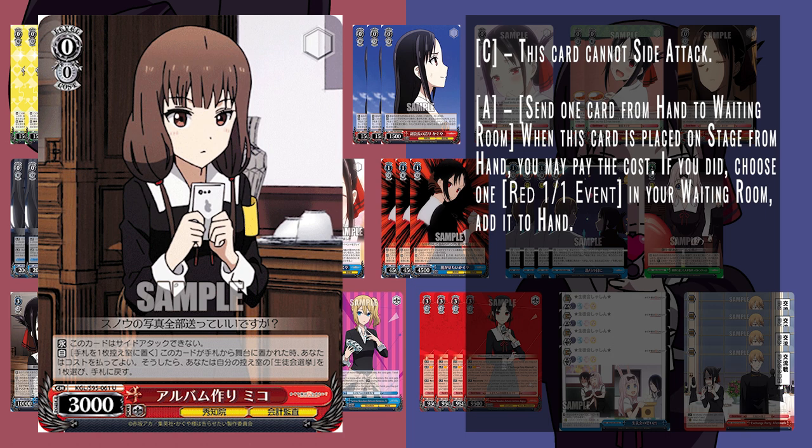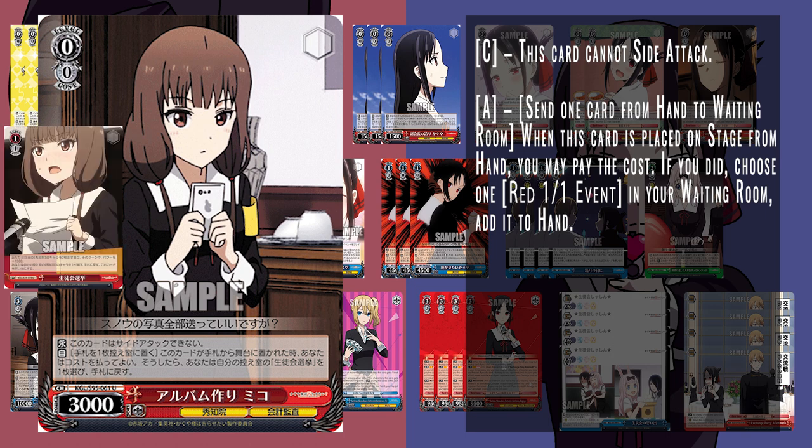Next up we have this level 0. This card can't side attack, but it bonds to the 1-1 event that salvages from Waiting Room when you ditch a card, allowing you to get the event from Waiting Room. It's 3k, so it's bigger than your tech pieces, sitting at a decent power threshold at 0.